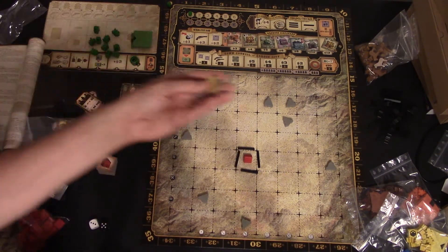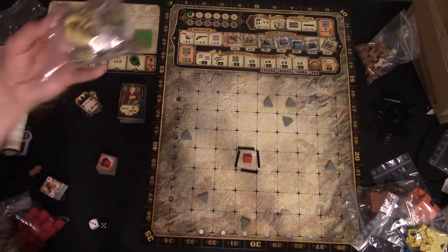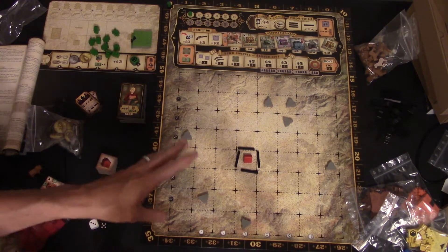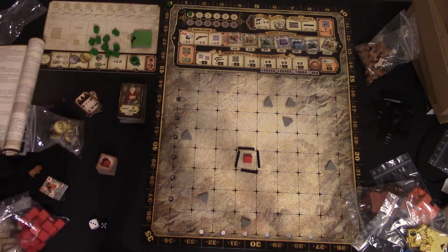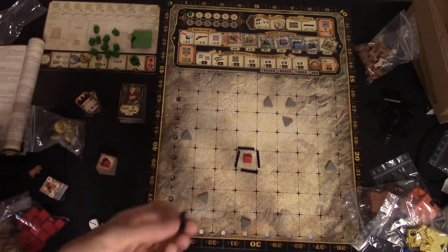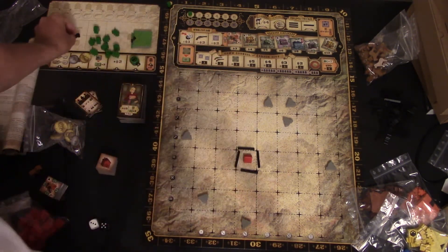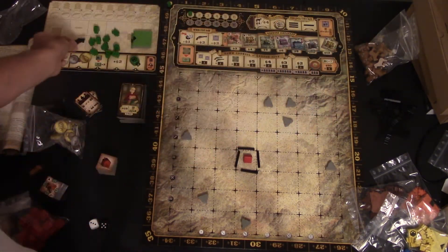Each player starts the game with $15. Coins also come in denominations of one and big $20 bills. The game is basically worker placement. Every player also starts with their own little gun — just little discs if you're playing the base game. And everyone starts with one road as well. Then you're ready to start.